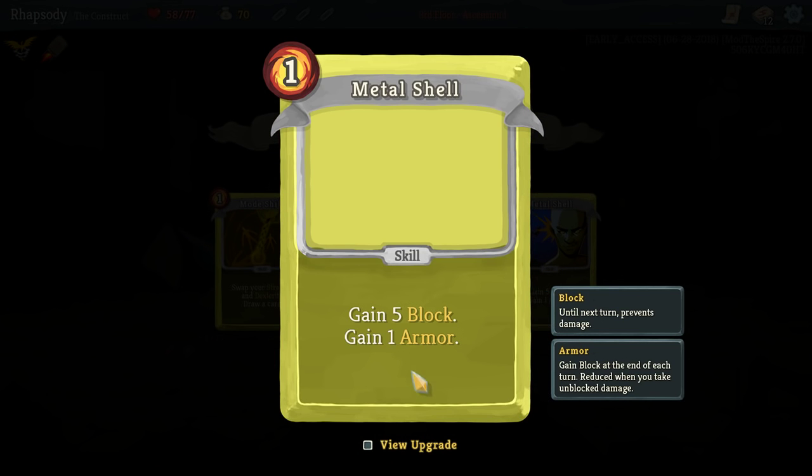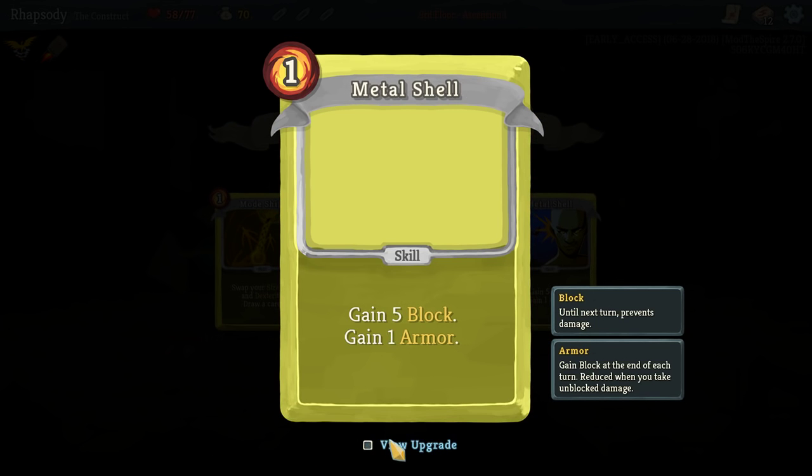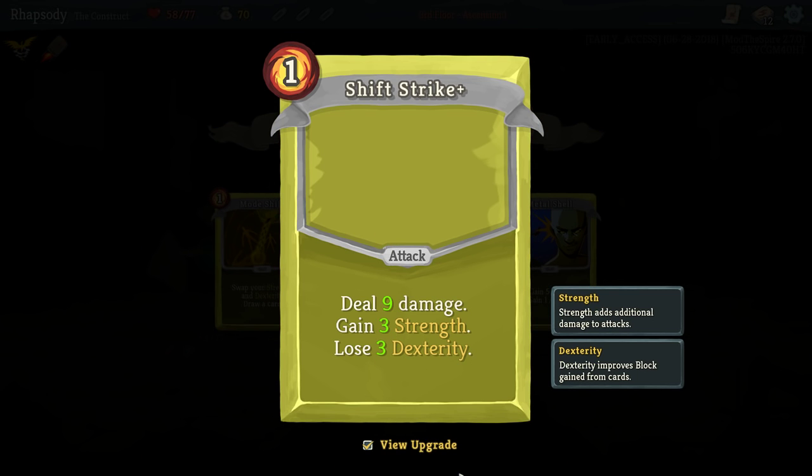So this is Plated Armor: when it says armor, gain block at the end of each turn, reduced when you take unblocked attack damage. That's Plated Armor, right? Didn't this used to be a Metallicize effect? So it was gain one Metallicize? Because I was actually thinking of picking this up, but with that effect, no. Especially because it's only getting increased to like eight and four or something like that. Shift Strike is probably going to take the exact same path that the attack mode does — go from that to gain five strength, lose five dex. Mode Shift, I don't know what it's going to do, but Mode Shift is a setup for a deck as well. Let's go.